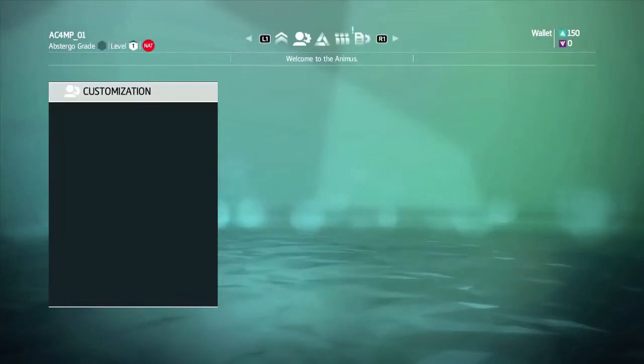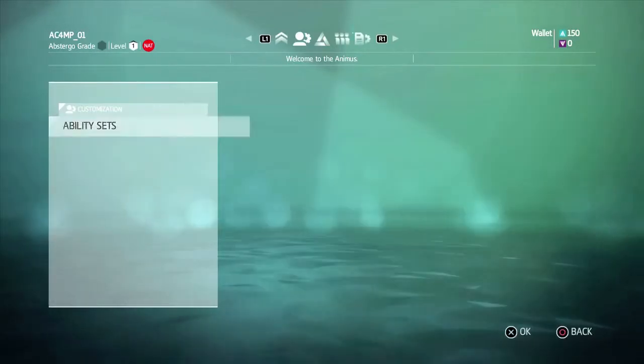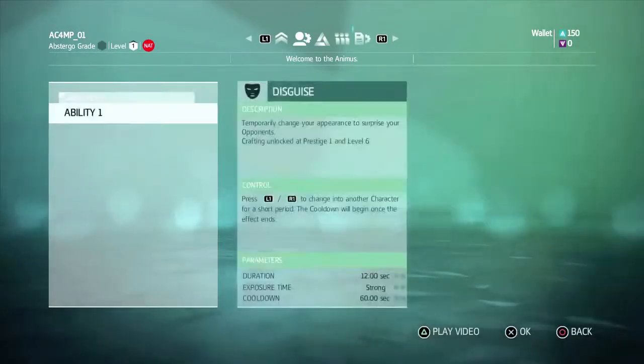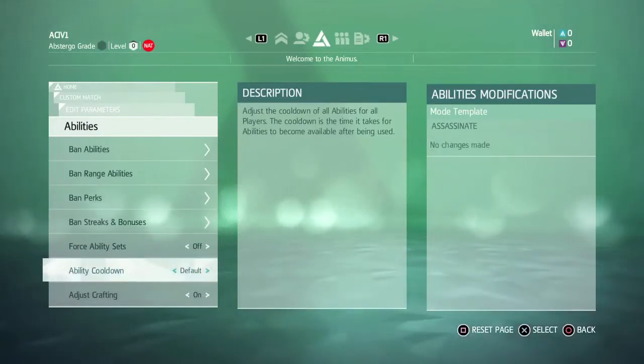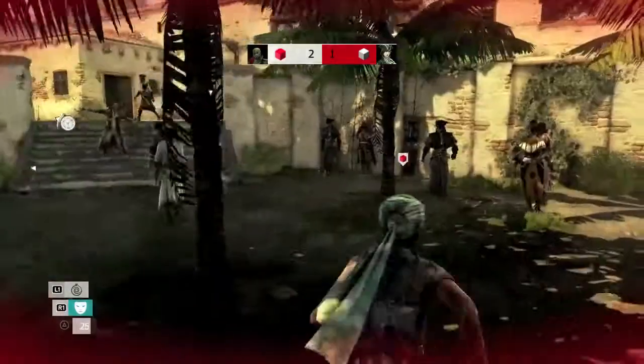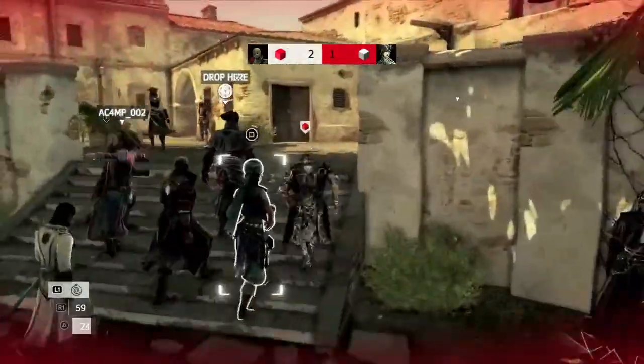Your chosen abilities, like your perks, add special skills that you can call on when needed. But unlike perks, abilities need a cooldown before they can be used again. They also trigger a visual effect, so they're more noticeable to opponents.